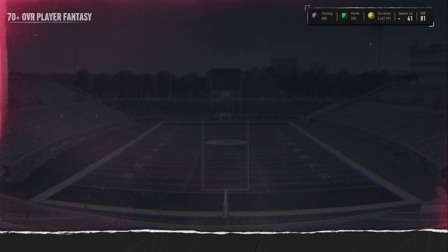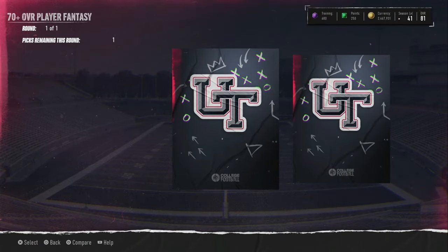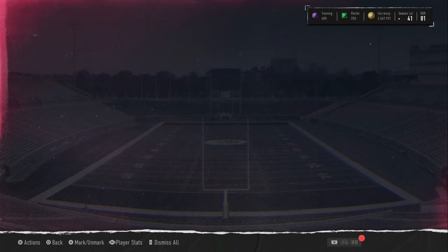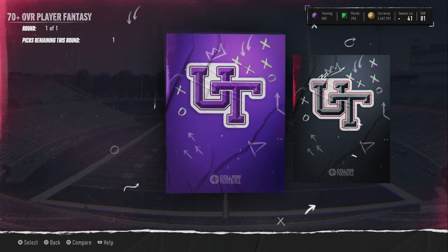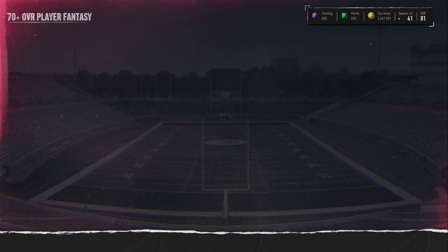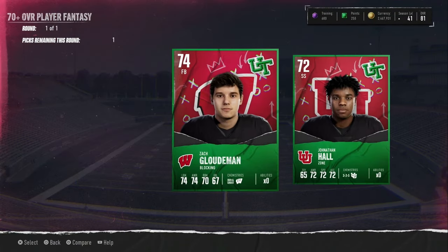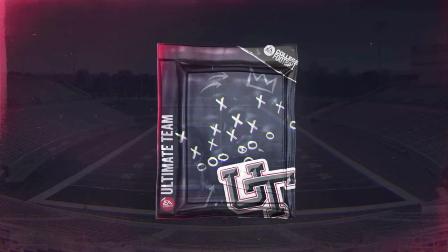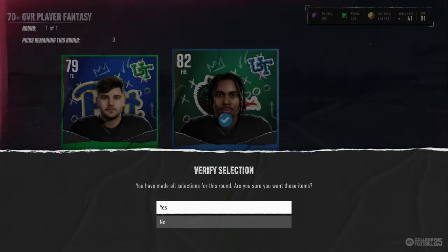78 overall right there from East Carolina. Next one — another two greens. Since the toppers went up to 70 plus overalls, I've actually been pulling worse now out of these than I did when they were 69 plus. Kind of sucks honestly. We got a fullback again — fullbacks are nice to pull because they always go for a little bit more, around 8k even for a low one. We do get an 80 overall — first 80 overall of these toppers. After 8 packs in, we get a 75.